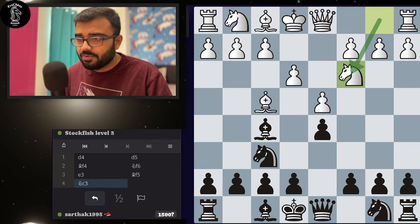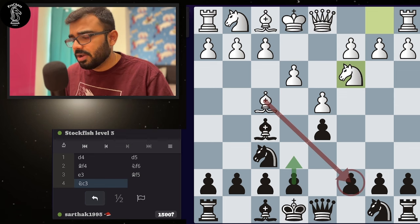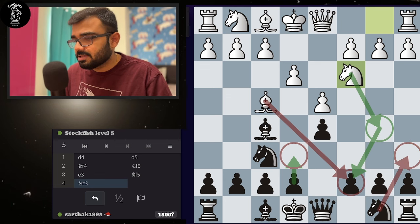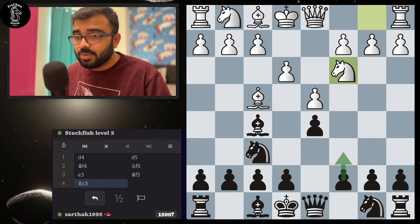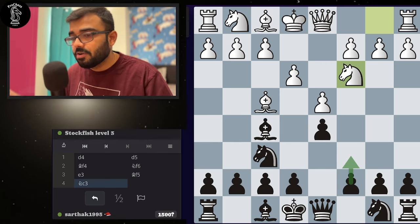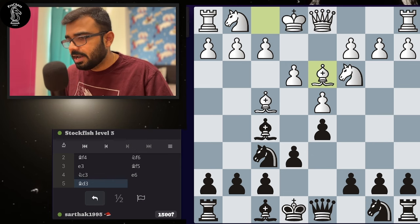Knight c3 is a very nice move from white — it develops a piece and comes towards center. There is a hidden threat: suppose if I play pawn to e6, the bishop is pointing to the c7 square. If I play pawn e6, they can try to go with knight to b5 and attack me, for which I would reply knight to a6. If I know theory, I'd continue with pawn to c6. But I'm assuming the viewer is not doing these kinds of attacks. Because in the last video, I read a comment that said we get stuck when the opponent tries to attack.